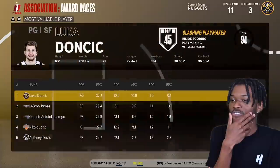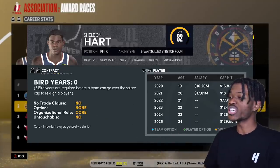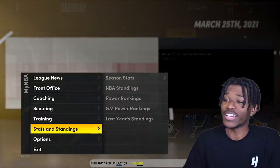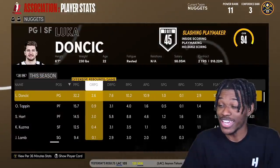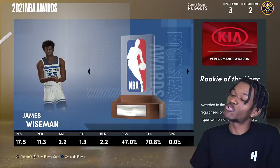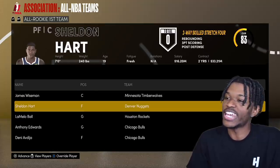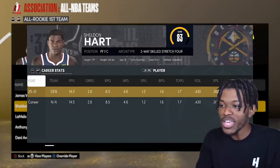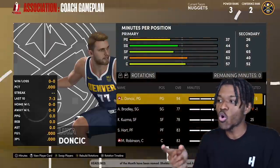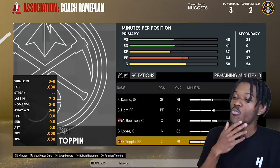Checking his salary — he's on a two-year deal. Could this team win a championship in year one? The Bulls have Anthony Edwards and Deni Avdija so they're not that good. Our team looks solid with Luca doing Luca things. Luca Dončić averaging a 32-point triple-double wins MVP. James Wiseman takes Rookie of the Year. Sheldon made All-Rookie First Team and progressed to 83 overall. He's got some badges developing — I've seen players end a season with one or two badges then the offseason hits and they have 15.